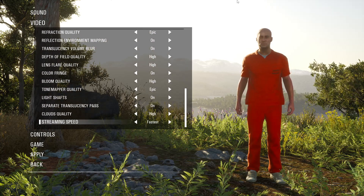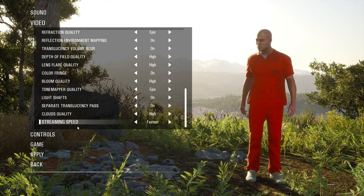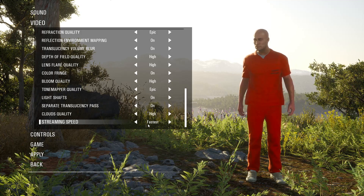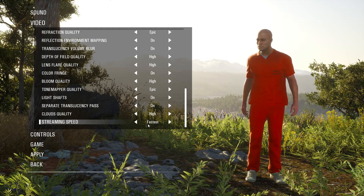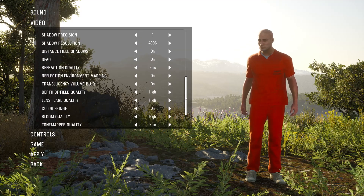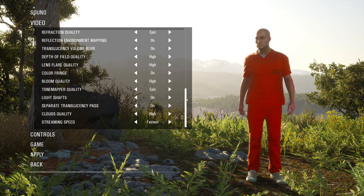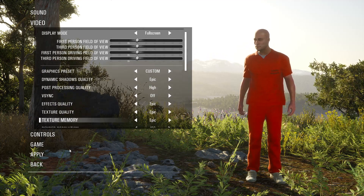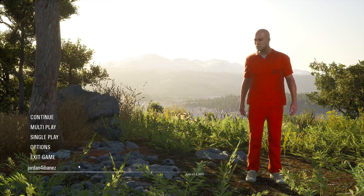You can even turn the texture streaming — which streams textures from your CPU and RAM to your video card — to the fastest setting and it doesn't stutter. Before the optimizations, even on the slowest setting it would stutter. Just click Apply to that.